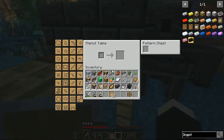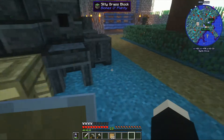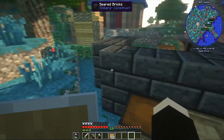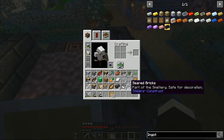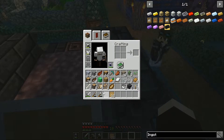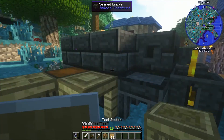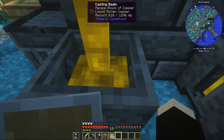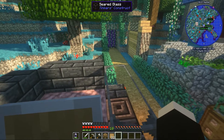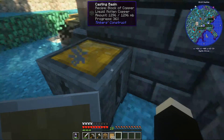I'm gonna just make an iron pickaxe. We need to upgrade the tall forge — you just need four blocks of something, four blocks of iron. Just make it out of copper, we've got plenty of that. So you need three blocks of copper.